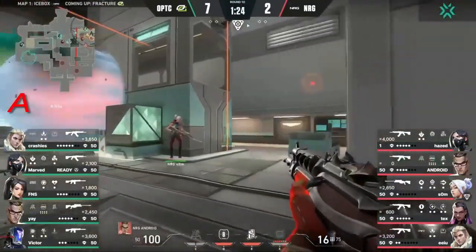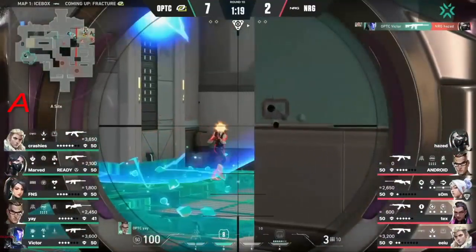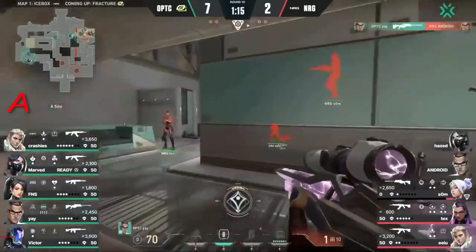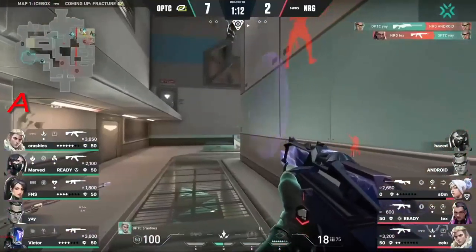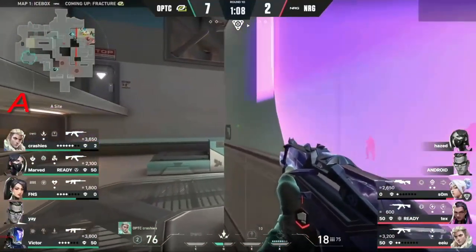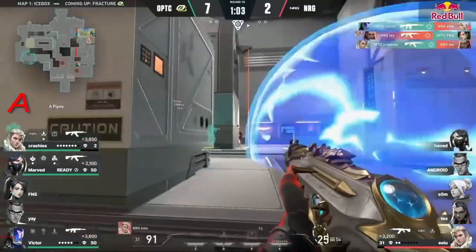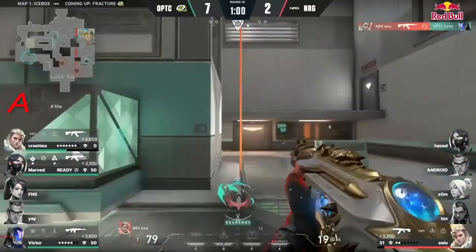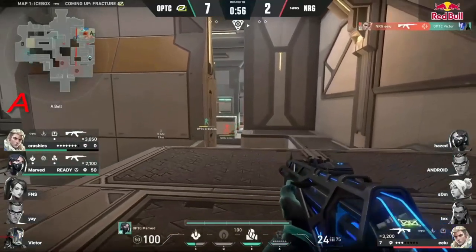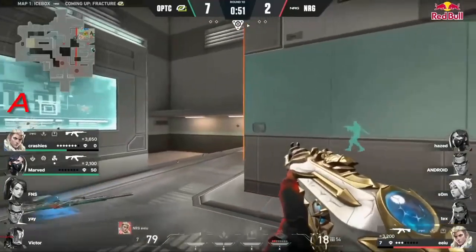A push triggered immediately from NRG, just charging their way forward trying to claim that space as quickly as they can. Som up in the nest trying to get value out of the Operator. But there's still a presence backside here for OpTic — Crashies still holding backside control. That is a huge problem. OpTic not allowing anything to go the way of NRG — they're having to fight tooth and nail for all of this space.